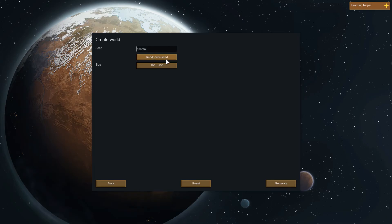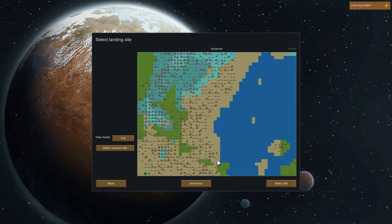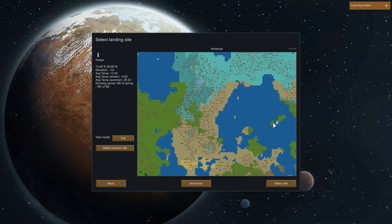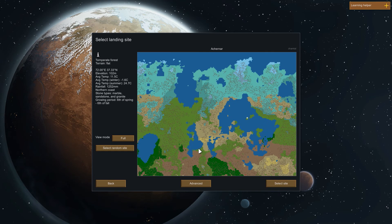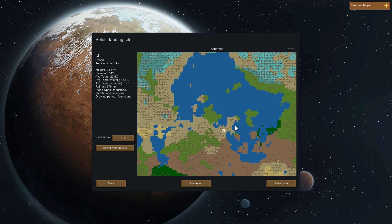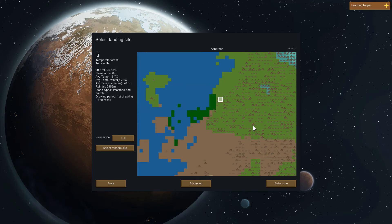So what I'm going to do is show you at least how to start off here. We're going to start off with a seed, because why not? We've got this map, we've got water. Probably don't want to start in the middle of the ocean — probably bad. We've got a nice little coast, kind of cool. I'm probably going to go with more of a temperate plains, like a temperate forest type area.